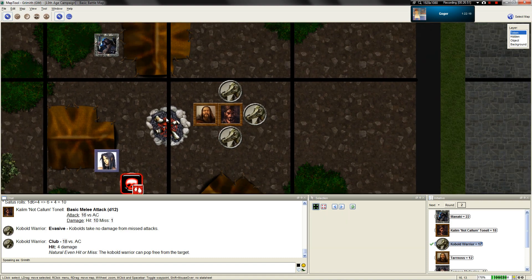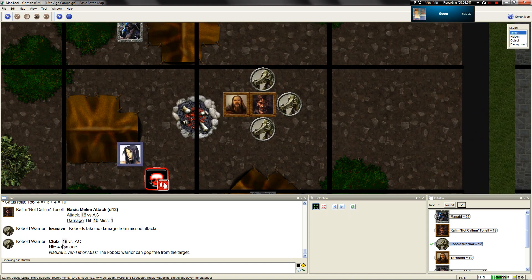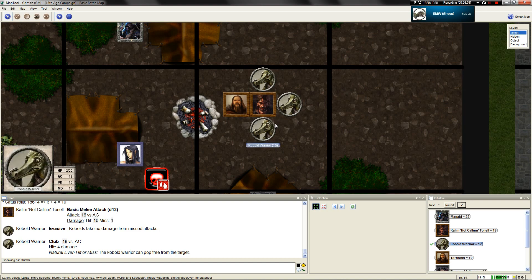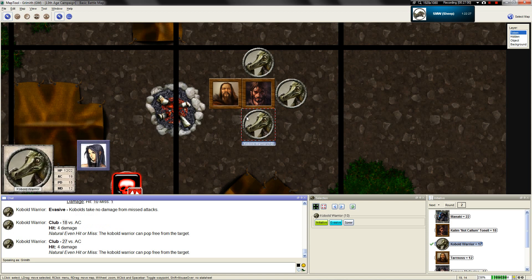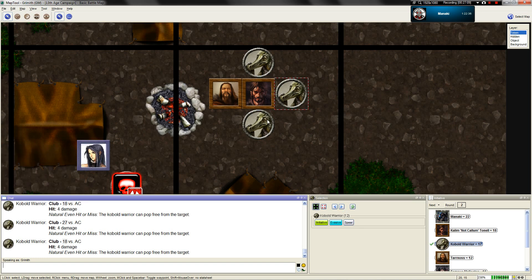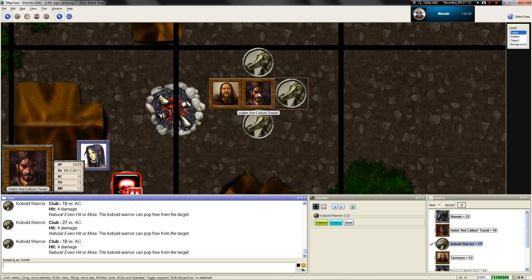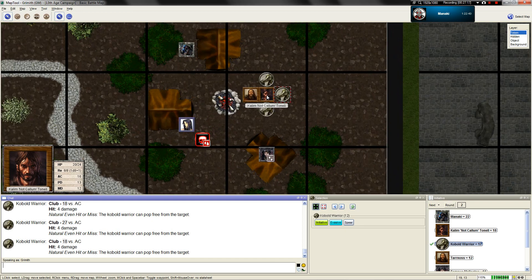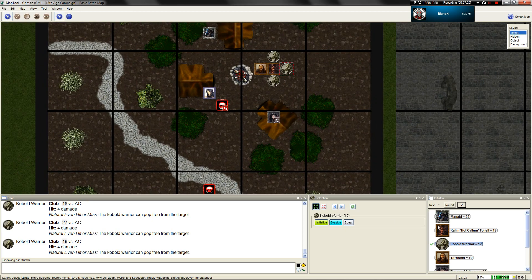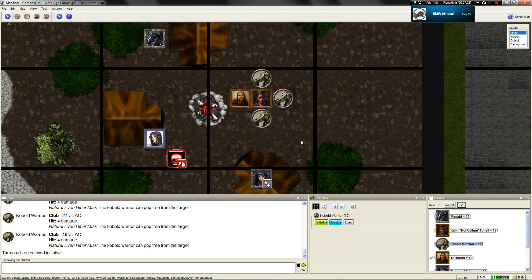That is four points of damage, and he can pop free from you but it doesn't matter because he's still engaged with Not Callum. This guy targets you as well - that's another four points of damage. This warrior tries to attack the cleric - looks like a hit, four points of damage. The other two kobolds have met timely ends.